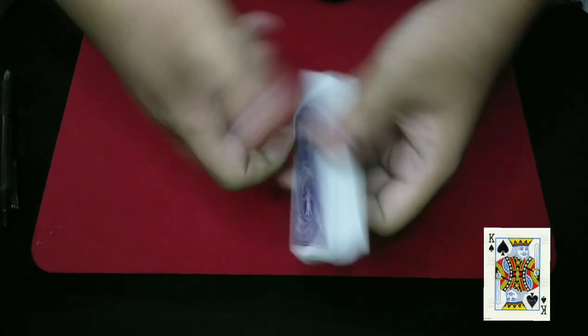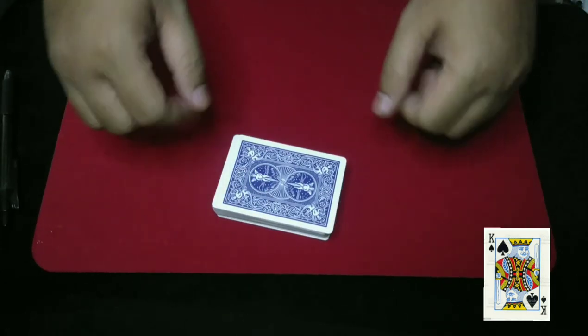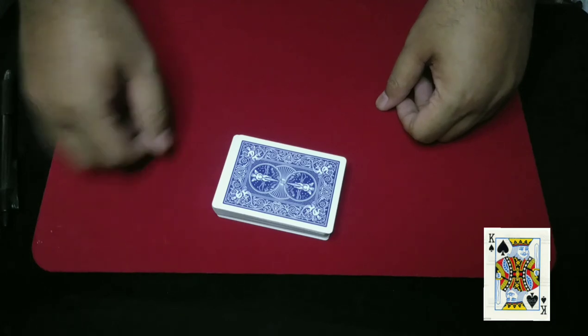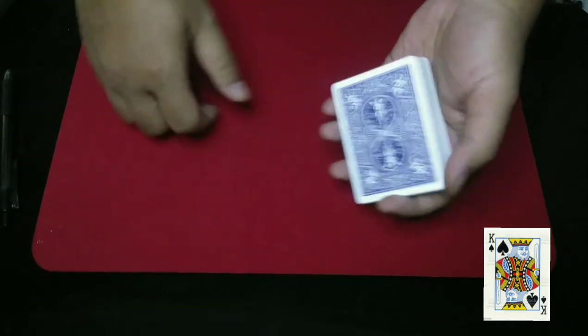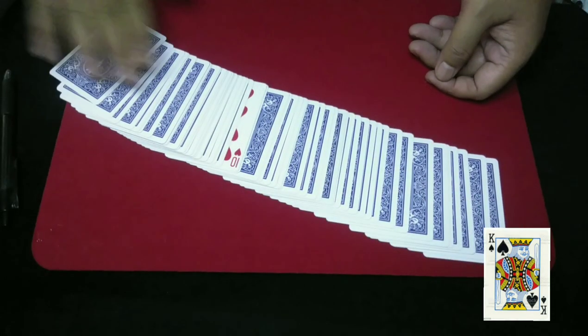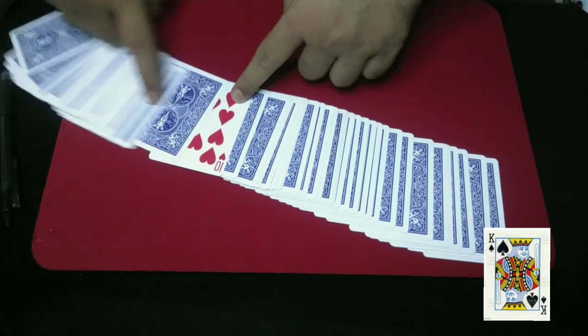That is your card locator. Now let the magic work — just by snapping my finger like this. Gonna spread the cards, and that's your card locator. The 10.